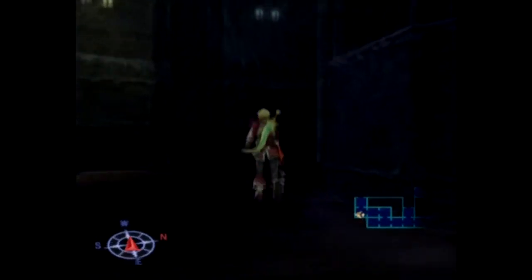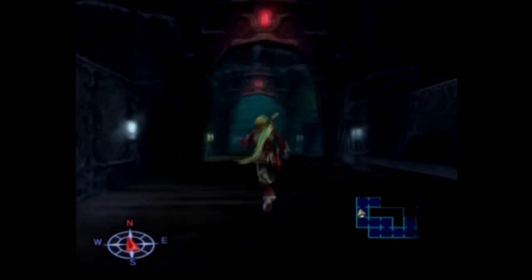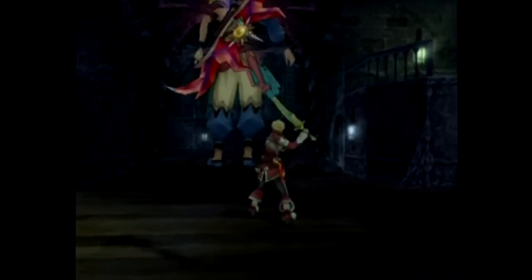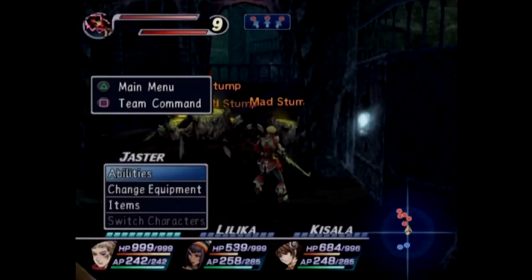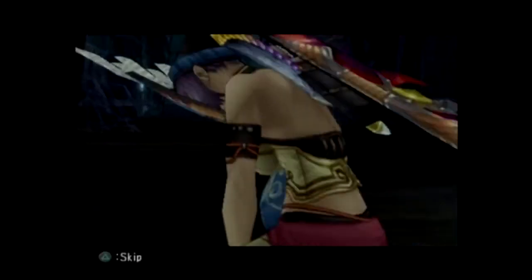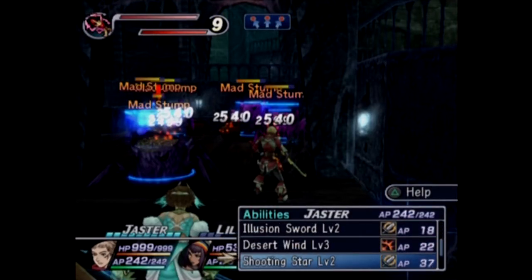You're always seeing visions, Lilica, but they don't help us out at all. Here they come — Mad Stumps! Why don't you voodoo dance these mad stumps? And then I'll Fated Passion them. That should probably take them down.